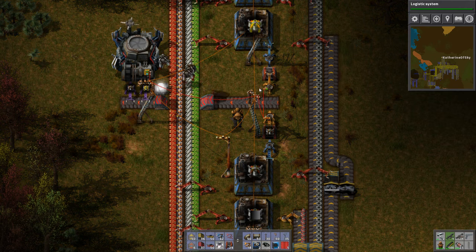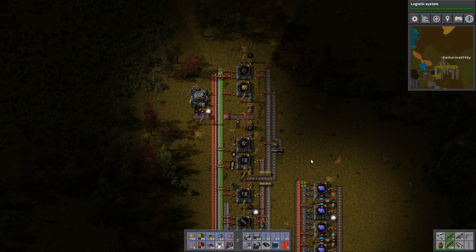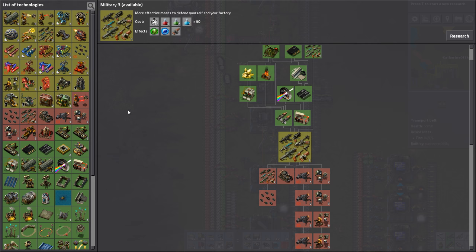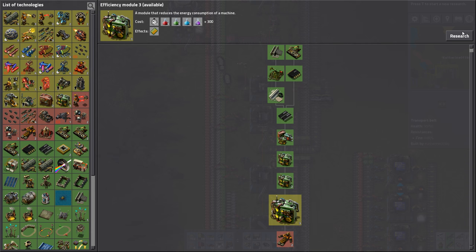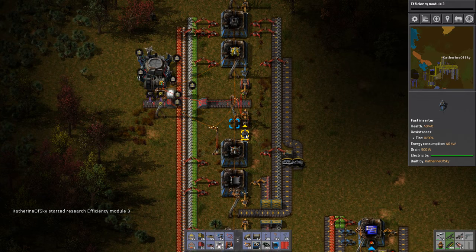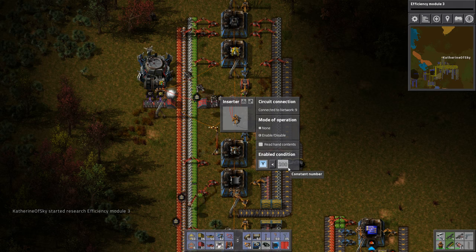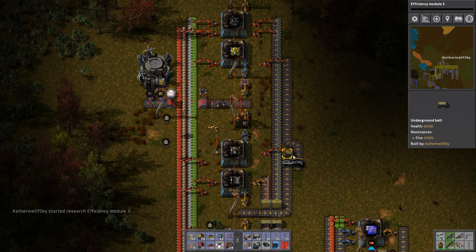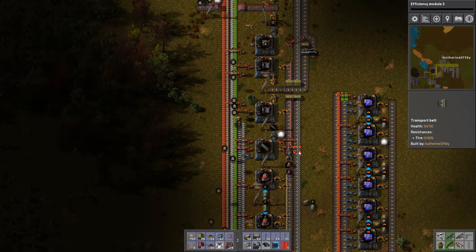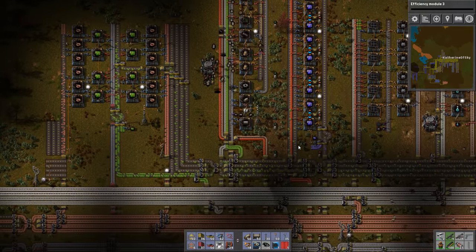Now we're just waiting for construction — with construction bots, we're wanting a thousand, so that'll take a while. Whenever we want to change this stuff — let me just do efficiency module threes — whenever we want to change these numbers, all we need to do is click on the inserter, and this is going to indicate how many we want in our network. That's a really cool change they made to the game, which is really, really nice. I like it.